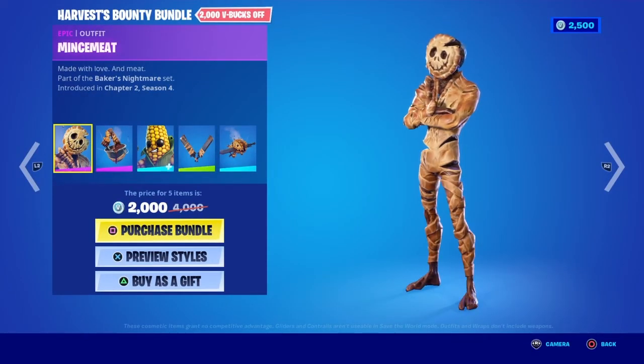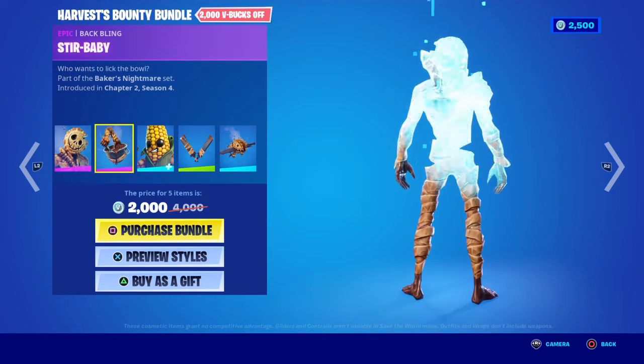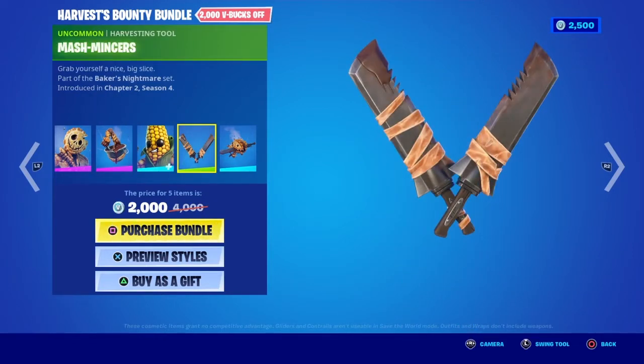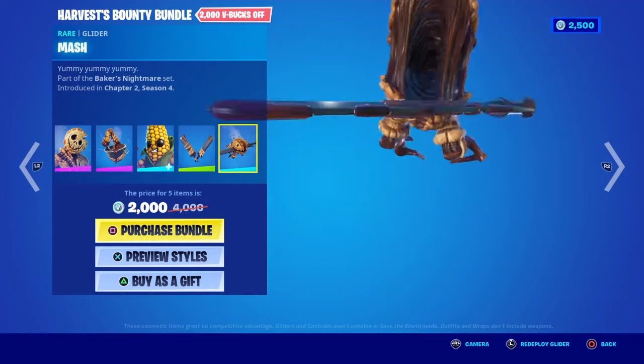Moving on, we have the Harvest Bounty Bundle. It's not Thanksgiving anymore — I wonder why they bring this back. We have the Mincemeat with the back bling Stir Baby — I hate that. The Cobb Skin with the Mashmancer's Pickaxe, and the Mash Glider.